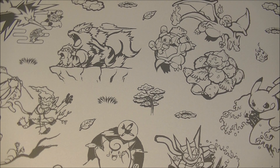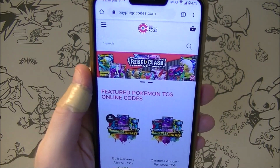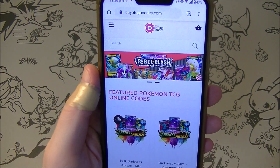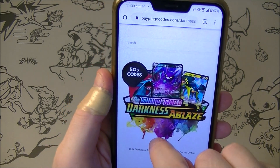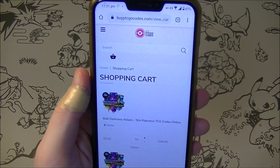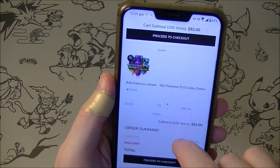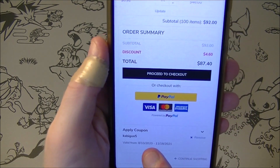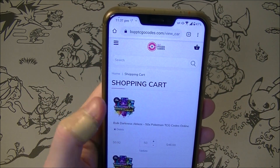What is up everybody, HungryKabigan here. This video is brought to you by BuyPTCGOCodes.com. They are sponsoring us. They've also given me a promo code — if I want to add these to my shopping cart, yes I want 50 Darkness Ablaze packs please. I already have 50 in there and I've applied my coupon code KABIGON5 to get 5% off. If you're interested in codes please check them out and tell them I sent you.